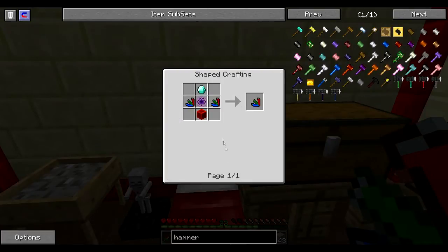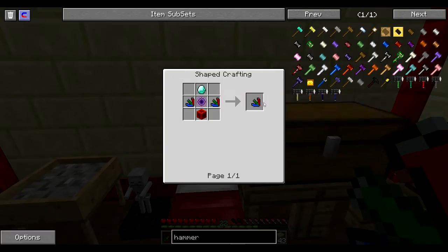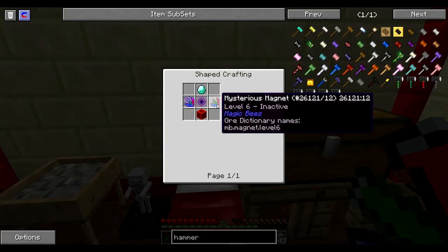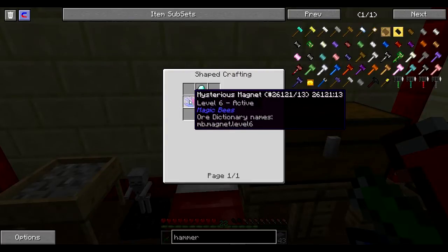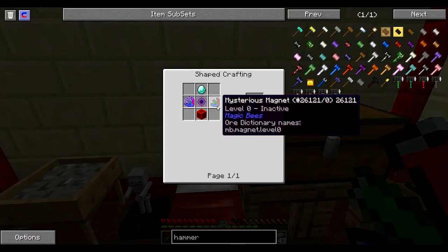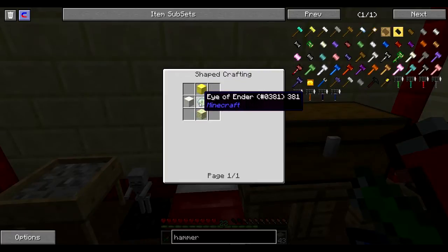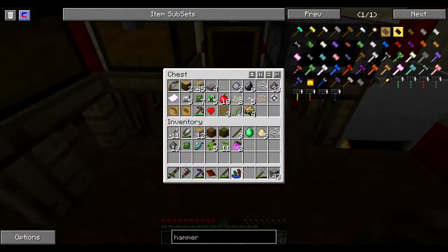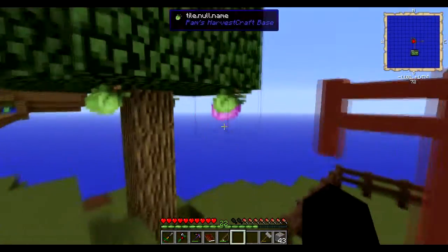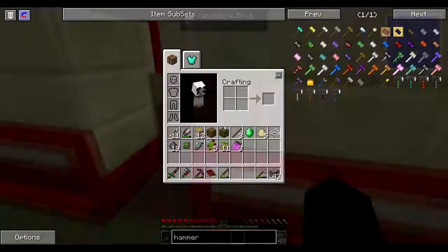Can I just uncraft it and then get all the stuff? No. Level 7, level 6, level 5, 4, 3, 2, 1. Okay, I don't know guys. If anybody knows, I'll probably Google it after this episode, but if any of you can tell me what it actually is, that would be greatly appreciated.